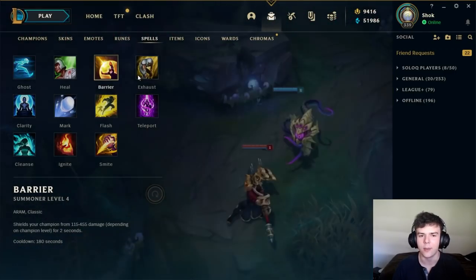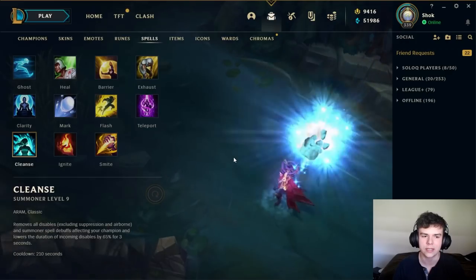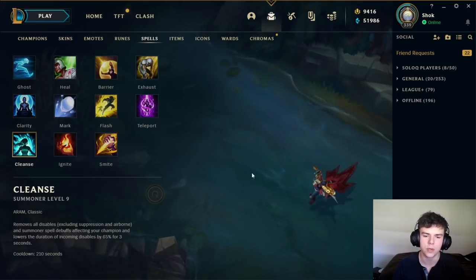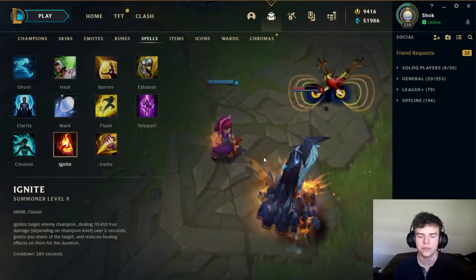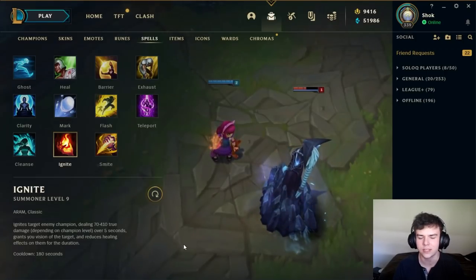Other things you could take include Barrier or Exhaust if you really need defense against assassins. In about 1% of games you could take Cleanse — against something like Lissandra with a high amount of CC. But in a lot of those games you'll be able to get away with Merc Treads anyway, so you might not need Cleanse. Ignite is also an option, but the problem with Ignite on Victor is that you're never really close enough to use it unless they're diving on you. I basically never take this, but I guess you could if they're really short-range, something like Sylas — if they're going to W into you, you can maybe get an Ignite on them and chase them down. So it does have some use, but not very often.